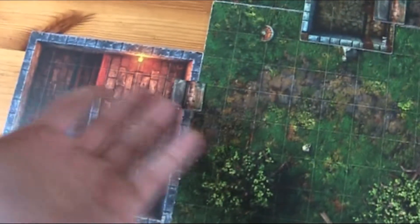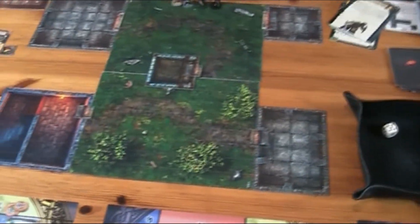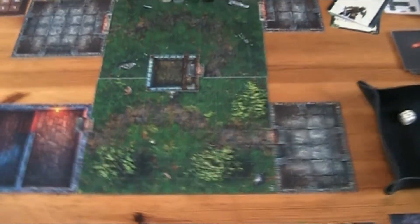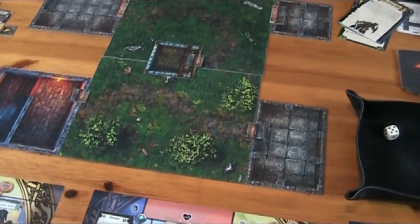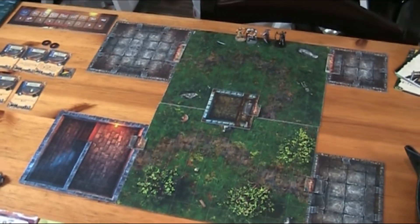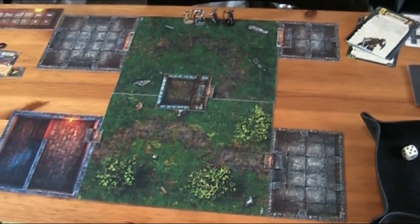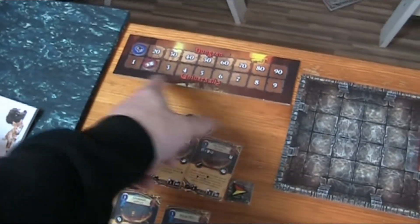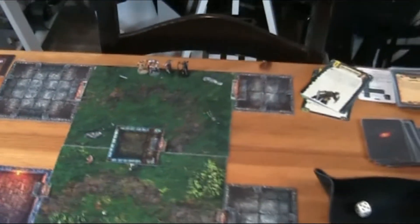All these rooms are stables, and in three of the five stables we're going to find a horse. If we find all the horses, we've won the scenario. We have basically twelve turns to do that — it works as sixteen turns minus the number of heroes, so twelve turns. If we don't make it in twelve turns we still get a partial victory when we at least find the three horses, but the goal is to finish in twelve turns.